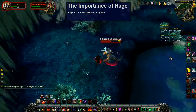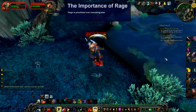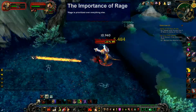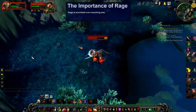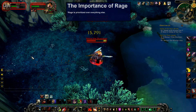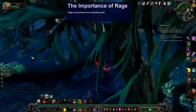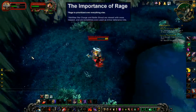This means RPS — Rage generation per second — is going to be very important, and in many cases will determine whether we live or die. Rage-generating abilities are now going to be viewed with much more respect, and spells like Battle Shout and Charge are going to be used as some sort of short-term minor defensive cooldowns.